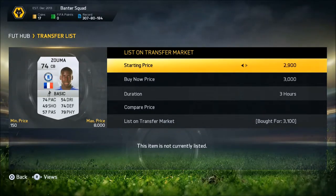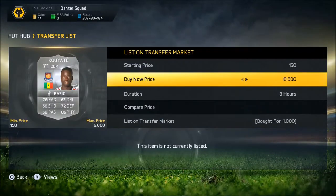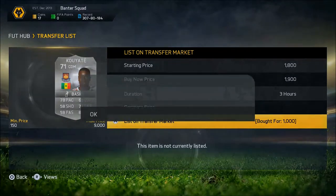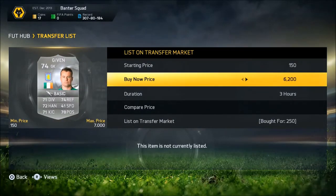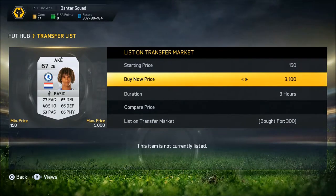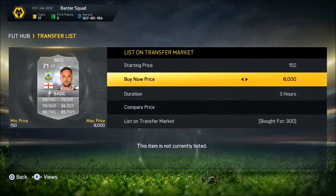The Zuma we picked up for $3,100, we're going to list him up for $4,600, making $1,400 coins. The Coyote for $1,000, listing up for $1,900 — $900 before tax, which is nothing to complain about. We're picking up this Given — he used to be quite expensive, going for $5,000 before price ranges, but now he's only going for $600 coins. We're going with Nathan Ake, bought for $300 coins, listing up for $850 coins.